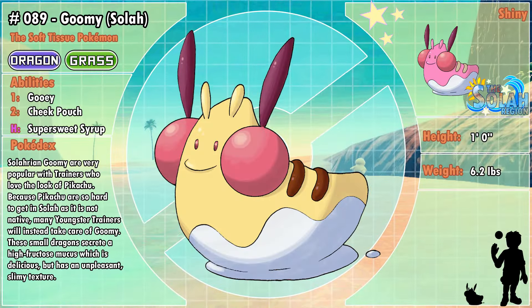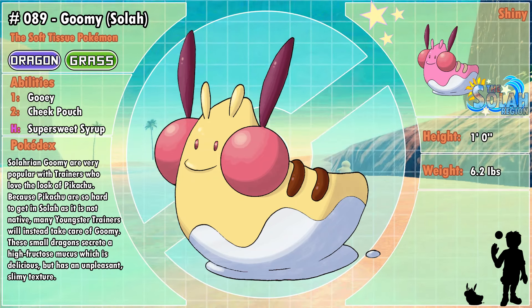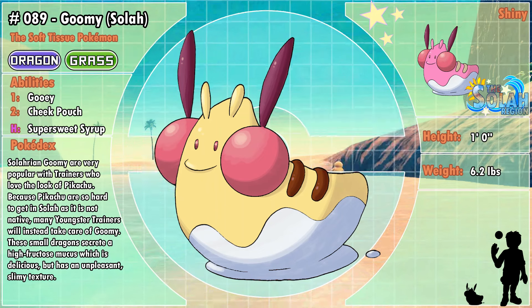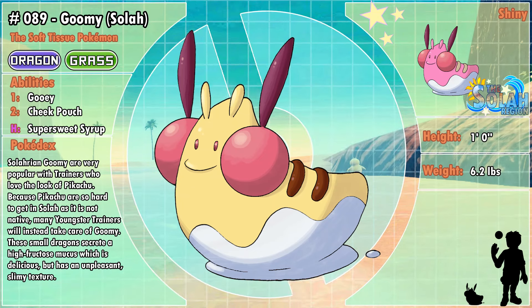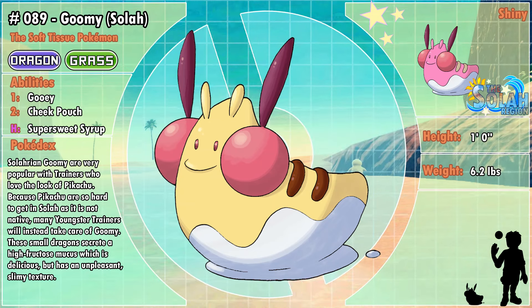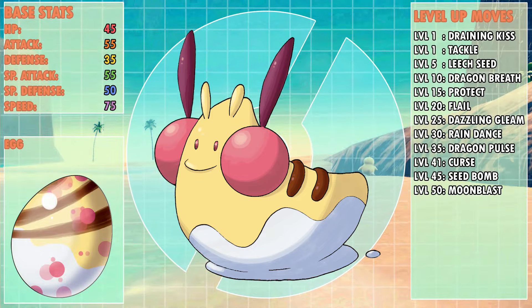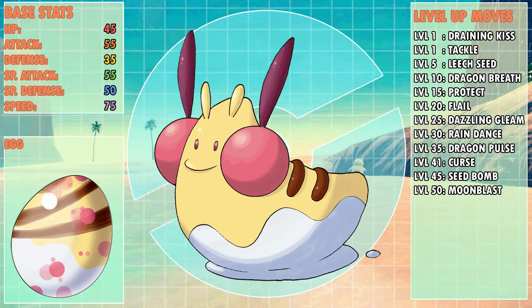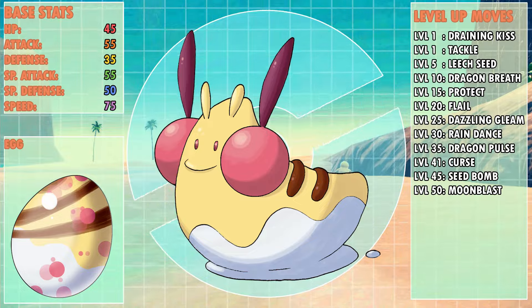Solarian Gumi are very popular with trainers who love the look of Pikachu. Because Pikachu is so hard to get in Sol as it's not native, many younger trainers will instead take care of Gumi. These small dragons secrete a high-fructose mucus, which is delicious but has an unpleasant slimy texture. This stage is Dragon and Grass. Gooey is the primary ability, which lowers an attacker's speed every time it makes contact with Gumi. You could also get one with Cheek Pouch, which gives back more HP when a health berry is consumed. The hidden ability is Super Sweet Syrup, for obvious reasons. Gumi is still the weakest possible Dragon-type Pokémon, and its moves don't differ too much from regular Gumi, with a few notable Grass and Fairy-type exceptions.